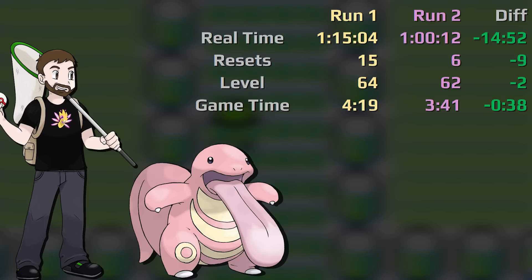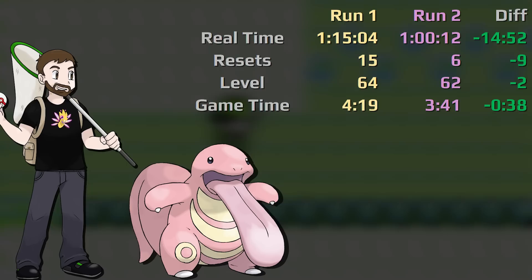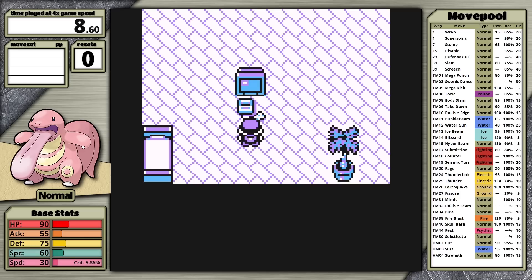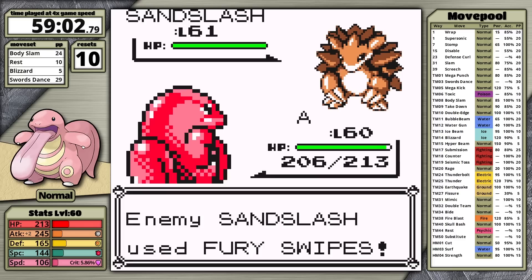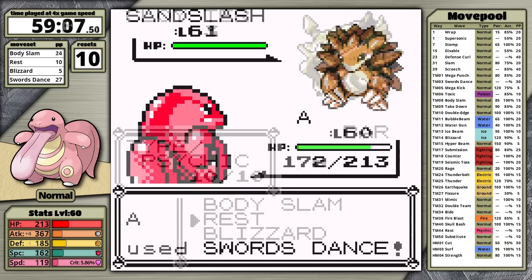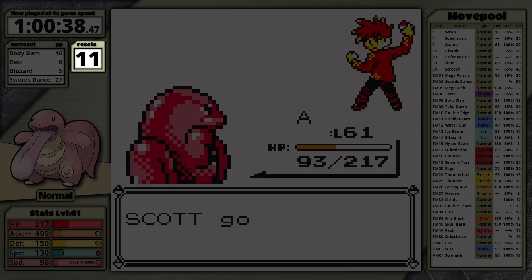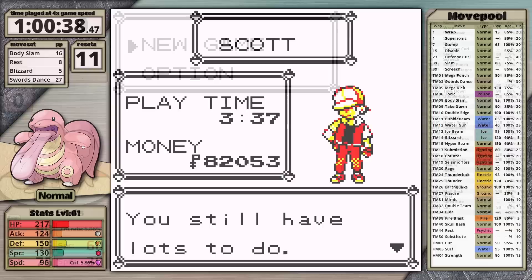If I had eliminated those six resets and maybe traded some time for a little more training, I'm sure I would have outsped Flareon and won the first champion battle for a sub-hour time. This was frustrating and disappointing — and I'm also really stubborn — so of course I tried again. In the third playthrough, my philosophy was to cut levels and get to the champion even faster. However, the result was more resets throughout, arriving at roughly the same time as before. Lickitung clocked in with 1 hour and 38 seconds, with 11 resets, finishing at level 61 — one level lower. Watching the footage it doesn't look like an improvement, so I decided to do a fourth playthrough.